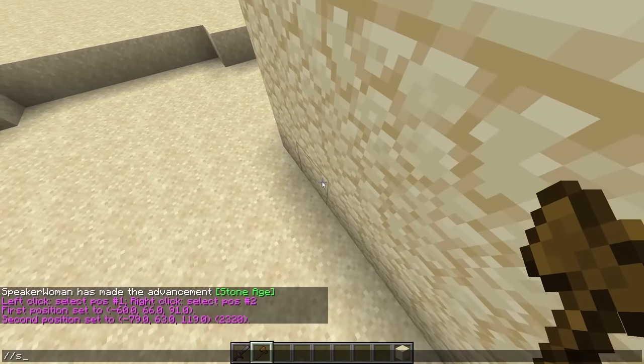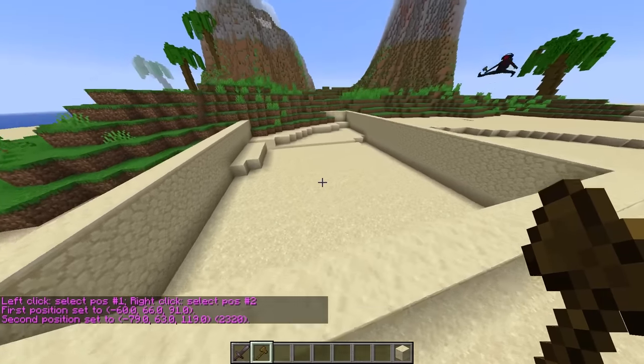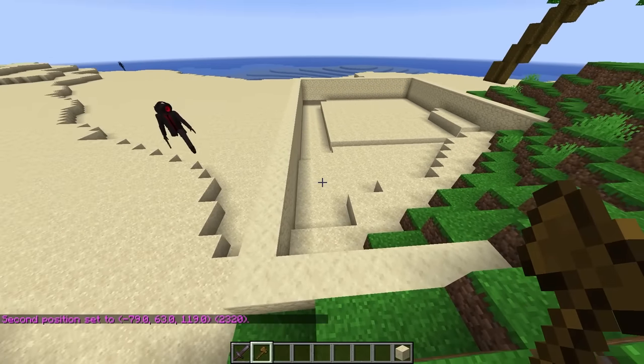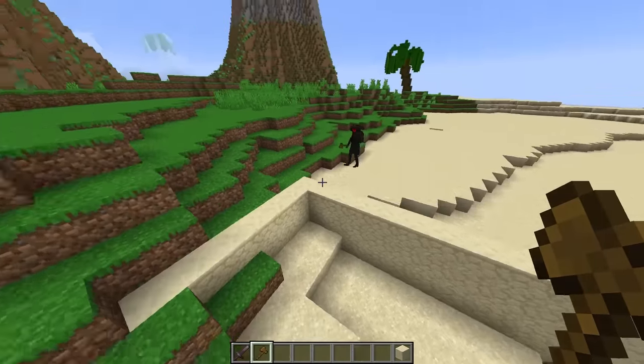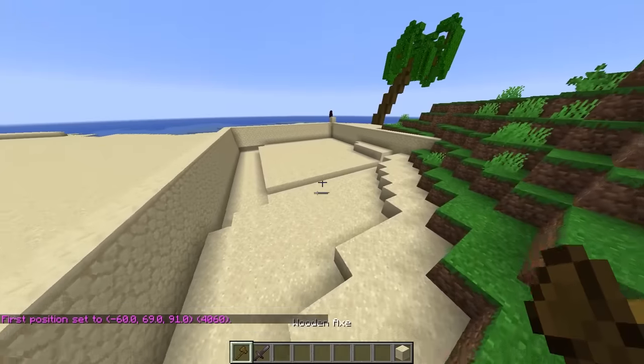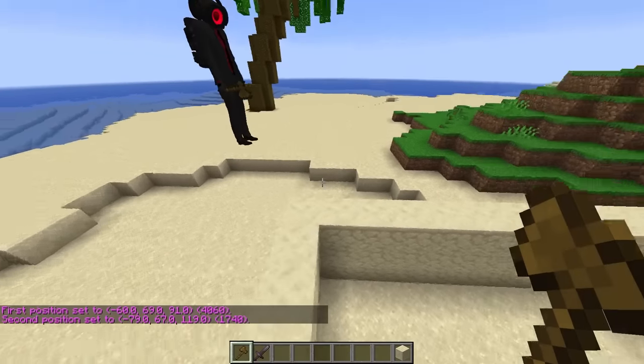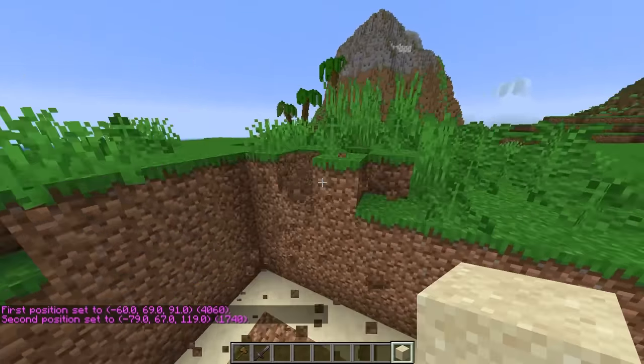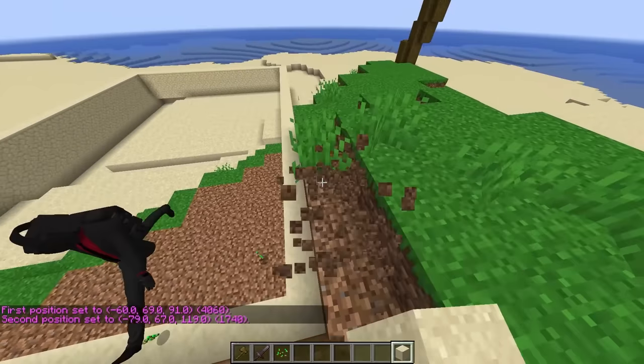Wait, are you building a little outline for the castle? Yeah, we're gonna make a little podium for the castle to be on and then make it look super awesome. Let's go ahead and select all of this and set it to air — we should probably get rid of these blocks.